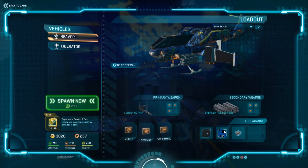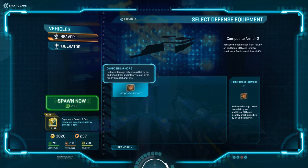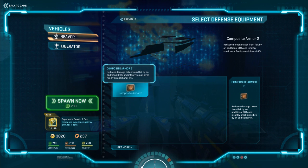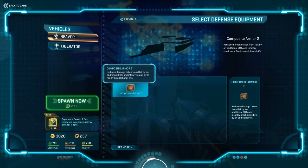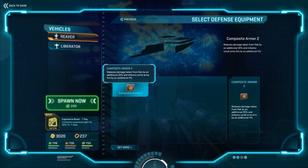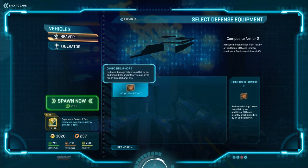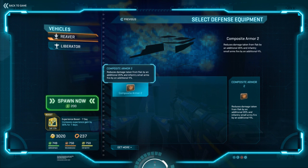With your defense, composite armor is really, really helpful. In the most recent patch they increased flak damage by 5%, but you can see here that composite armor is reducing flak damage by 20%. So even with the patch you're coming out ahead — it gives you extra armor and the time to stay alive longer. It's going to help you with Burster Maxes, with Phalanx turrets, and even with some heavy infantry shooting at you.